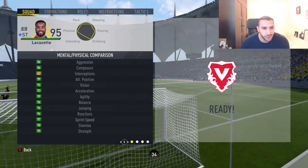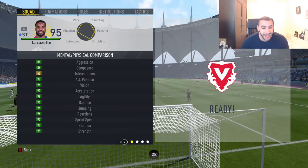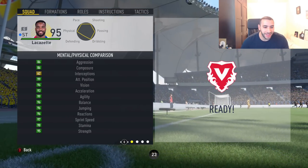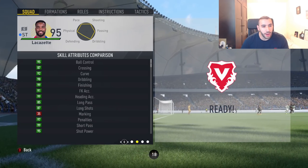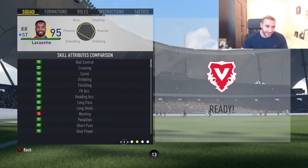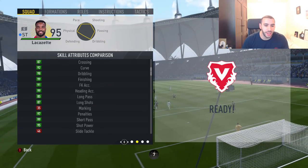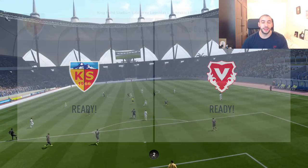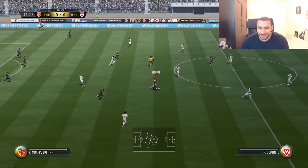Very exciting stuff. 86 aggression, 86 composure, 99 attack positioning, 96 vision, 93 acceleration, 99 agility, 96 balance, 96 jumping, 96 reactions, 97 sprint speed, 98 stamina, and 95 strength. Holy crap. 98 dribbling, 99 finishing, 91 free kick accuracy, 99 heading accuracy, 87 long shots, 95 shot power, 99 short passing, 97 penalties, 97 volleys — Acrobat and Flare traits. He's basically got everything in the 99s. It's crazy.